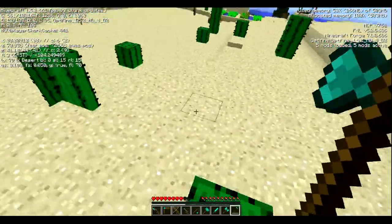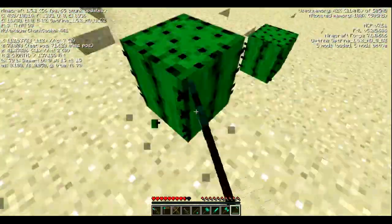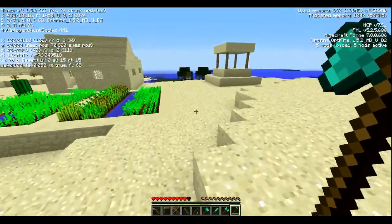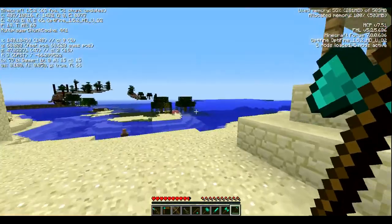All of these items come in different materials — for example, this thing I'm holding at the moment comes in gold, stone, iron, whatever you want it to be.